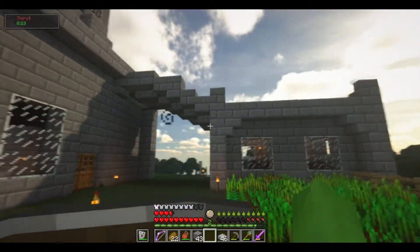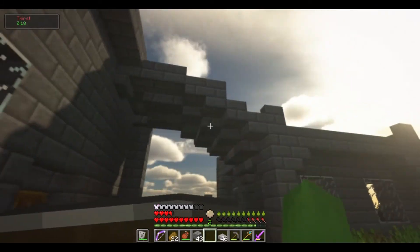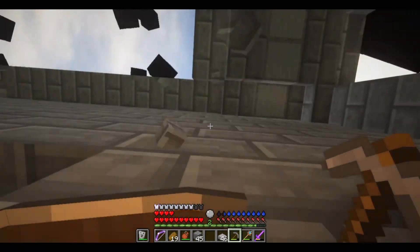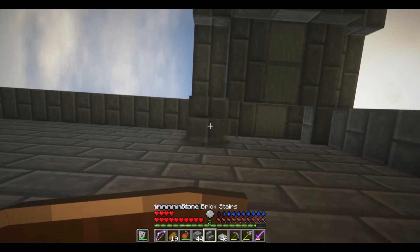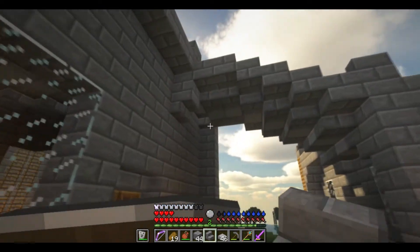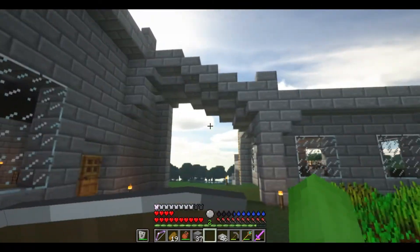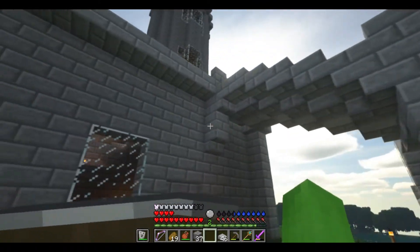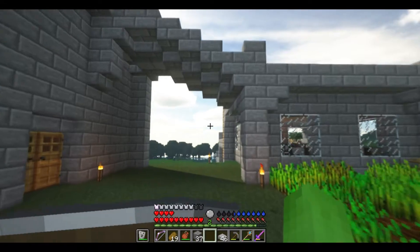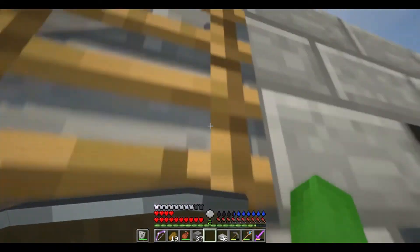Does the bridge look any good? It could use some work — I can already see a few areas where I messed up. Maybe if I move that down a block, put that there, grab my stairs. Does that look any better? Maybe I should put a slab there. It's certainly not the best bridge in the world, but it looks better than it did before, and I think that's going to be good enough. Now for the stairs.